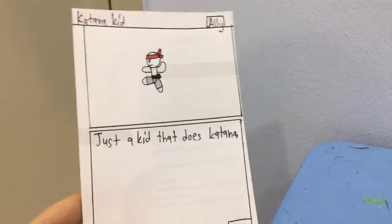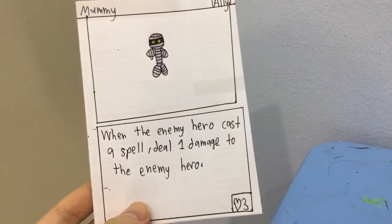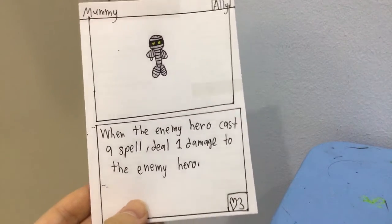Karate Kid — there's a kid who does karate. 1 attack, 1 health, and it's an ally. Mummy: when the enemy hero casts a spell, do 1 damage to the enemy hero. It has 3 health and it's an ally.